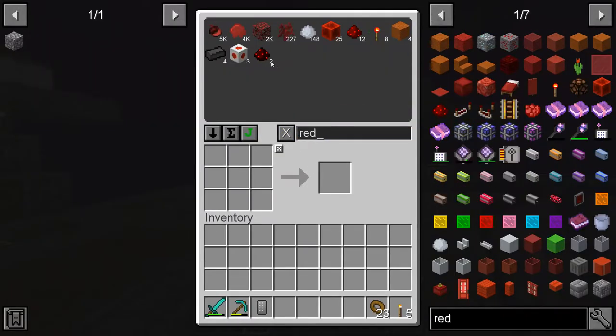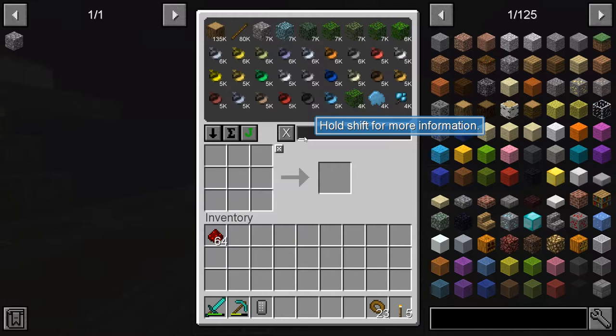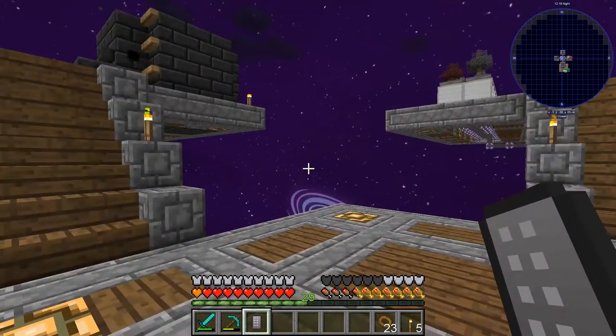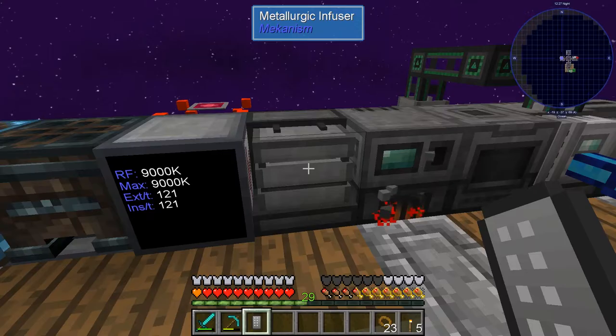We have all that, so let's see — we got some redstone. There's a bit too much of the other type, so we'll take six pieces. Let's get a stack of mineral chunks as well. We should be able to put this into the metallurgic infuser we have over here.